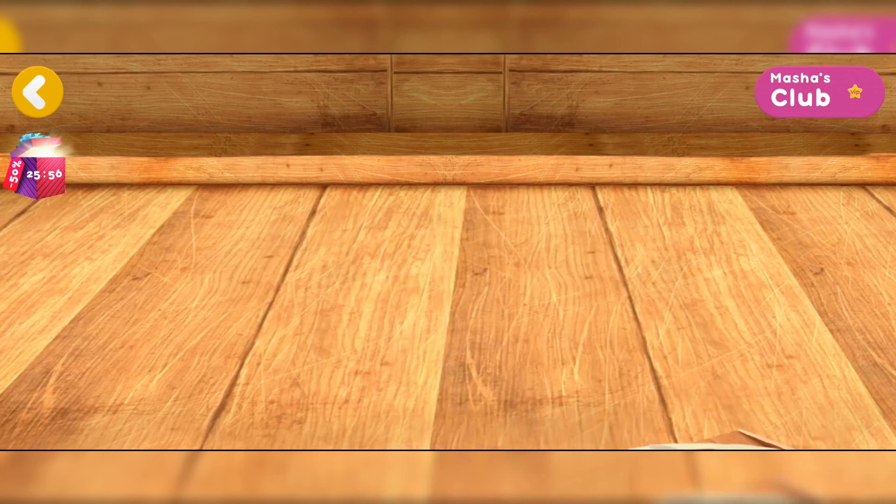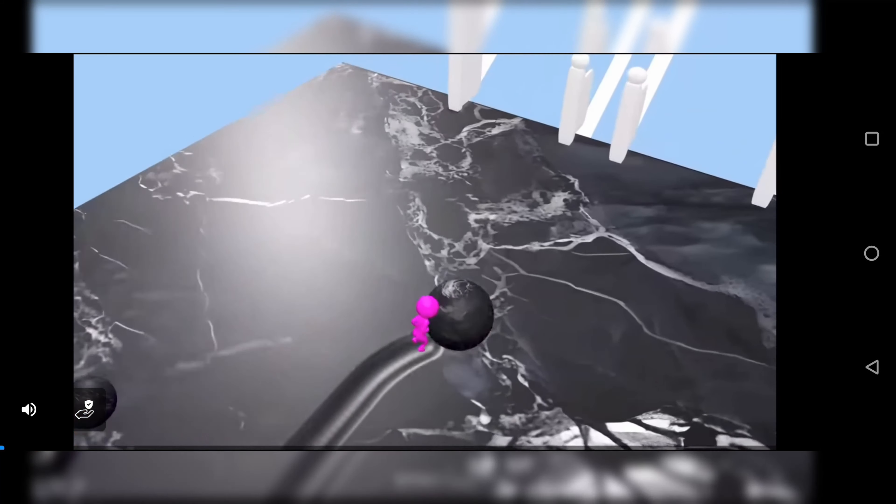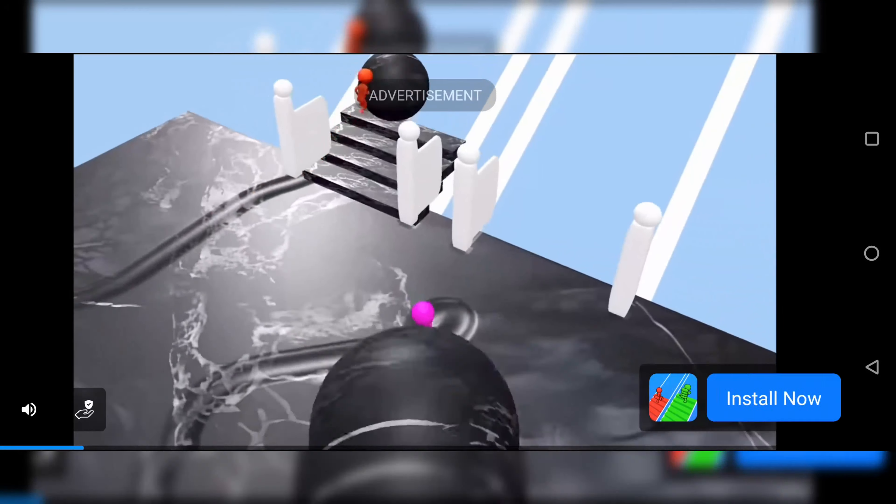The pizza is almost ready. Now let's pop the pizza in the oven. Tap the screen for the pizza to cook faster. Just a little less. Hurrah! The pizza is ready!